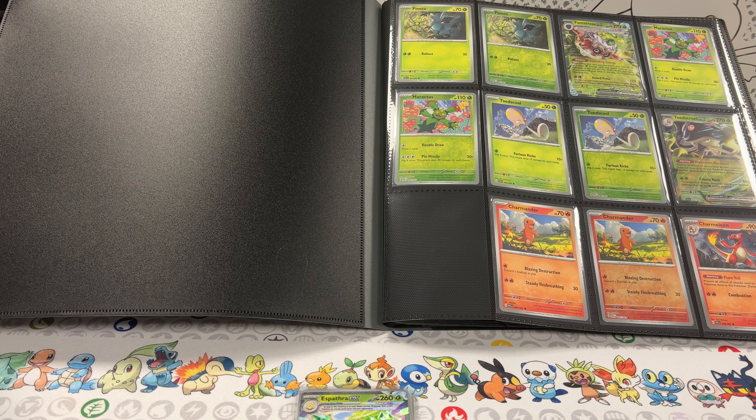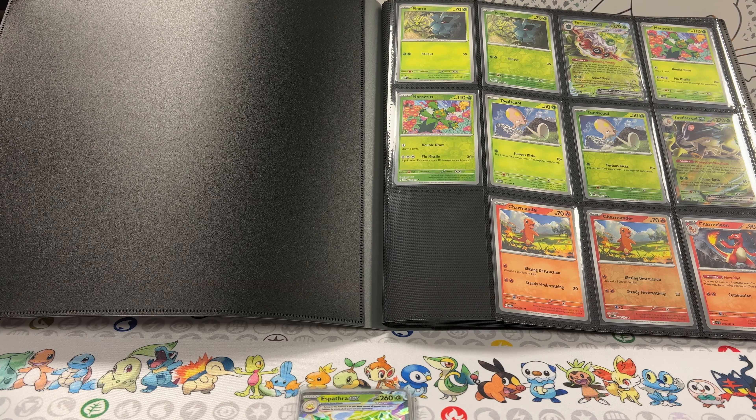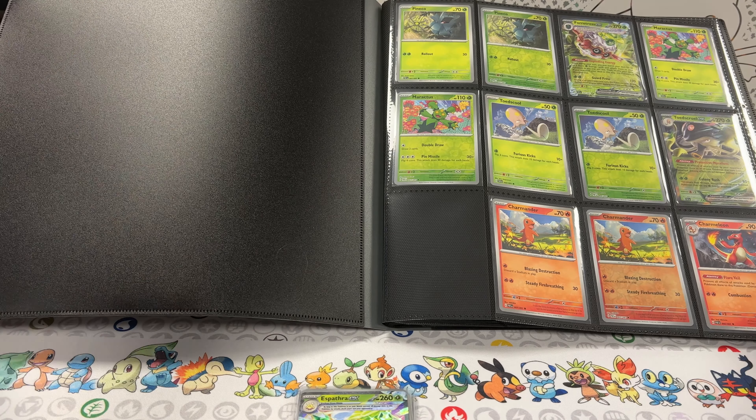We have a lot of just piles of cards everywhere. We sorted them in Ziploc bags so we know which ones go to which set, but we can't say we've been keeping up with the binders — there's a lot of binders that haven't even been started. So I'm really excited: if this is interesting for you guys, then two birds one stone — I can make content, we get to know each other, and we get to look at fun cards. Today we are working on Paldean Fates.